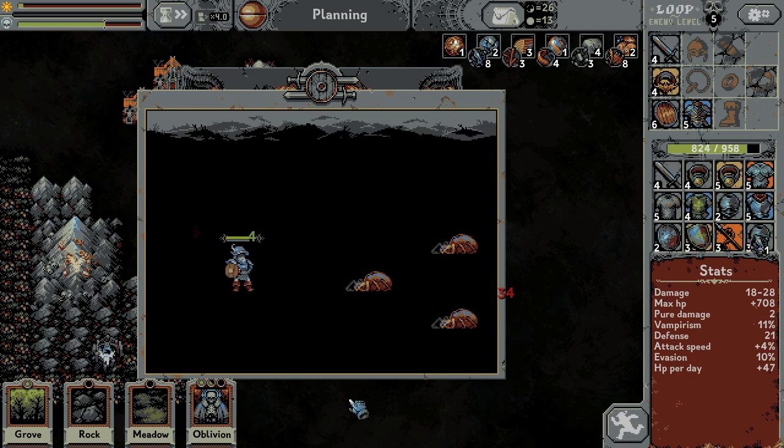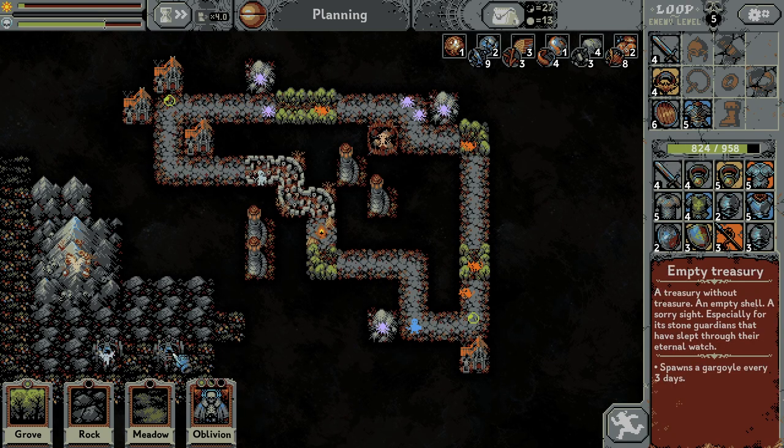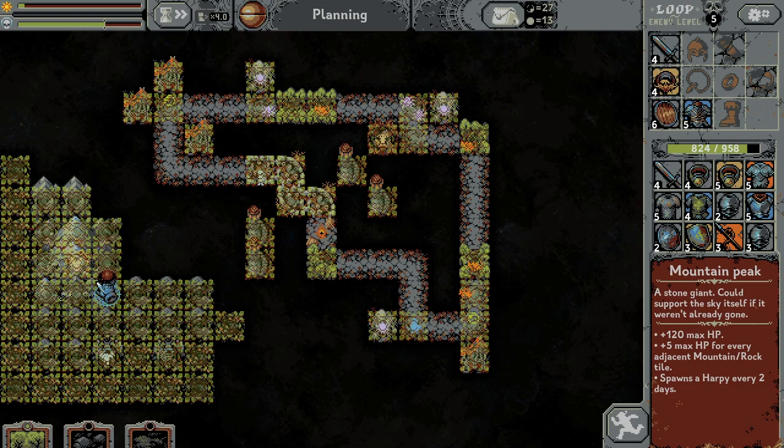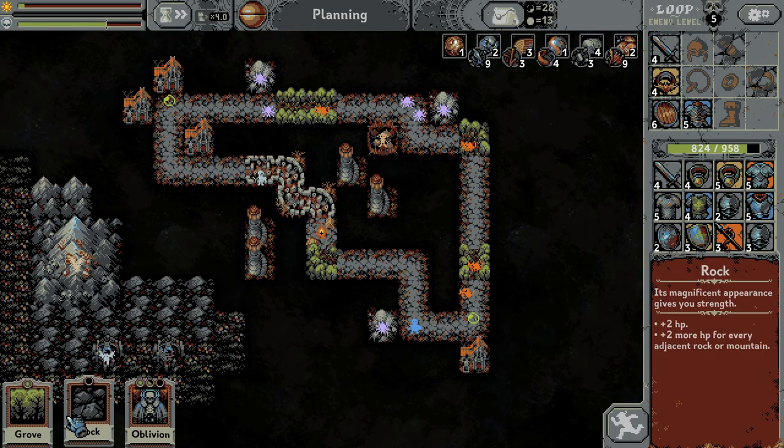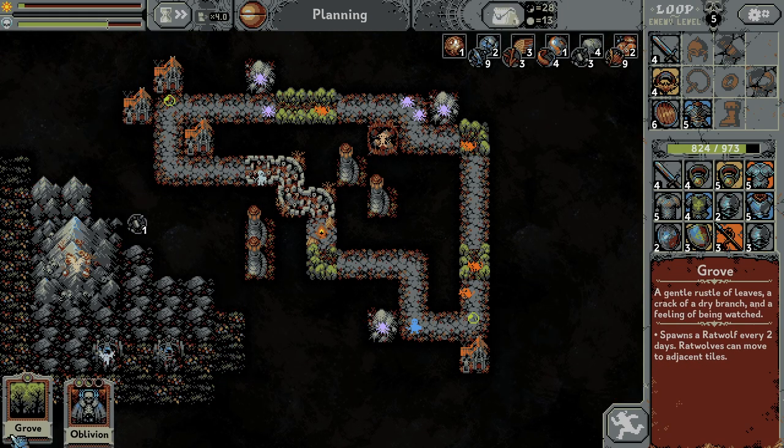I can remove some stuff. So I want to see the gargoyles. Wait, can I remove one block? No, it's not working like that. I'm gonna build something big here — rocks. Let's go with the rocks.